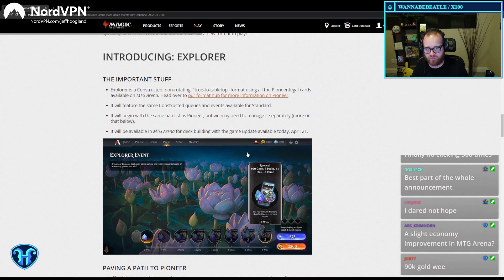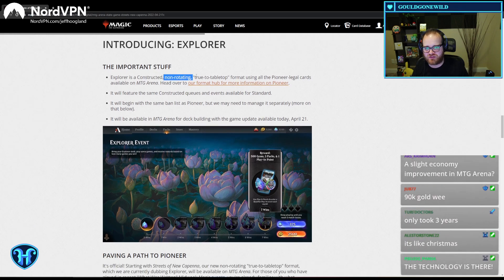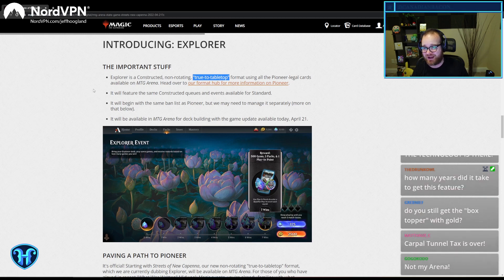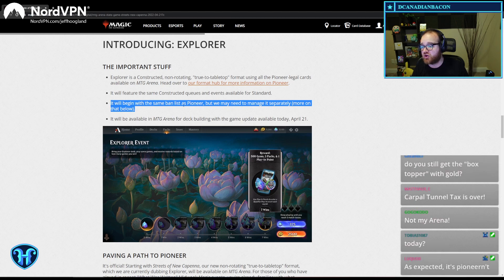Explorer is a constructed, non-rotating, true-to-tabletop format using all the Pioneer-legal cards on Magic Arena. It will feature the same constructed queues and events available for Standard. It will begin with the same ban list as Pioneer, but we could need to manage it separately.